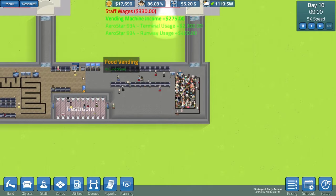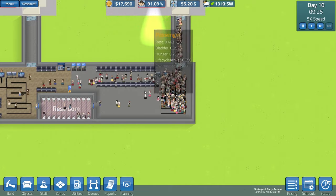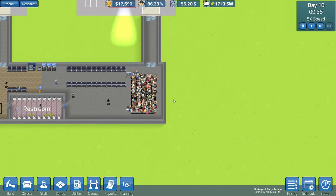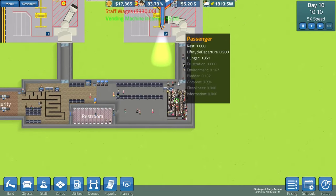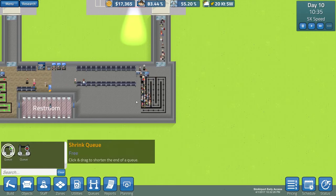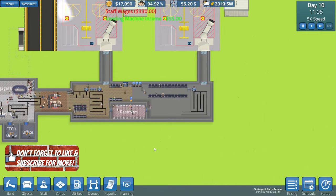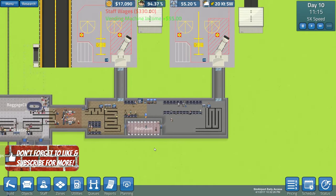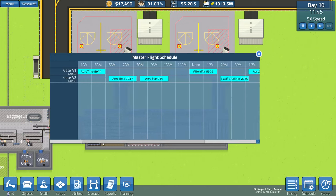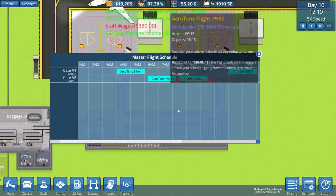We expanded the terminal last episode and haven't even finished it - the floor looks bare, it looks pretty bad right now. I'd like to extend this out but the foundation for building is so expensive, so we need to grind away and make some money. That queue looked really full, let's expand that by a couple. Before we start building I need to look at our schedule because we need to be making more money. Schedule-wise I was testing - you can see a one here and a two here, those are two gates.